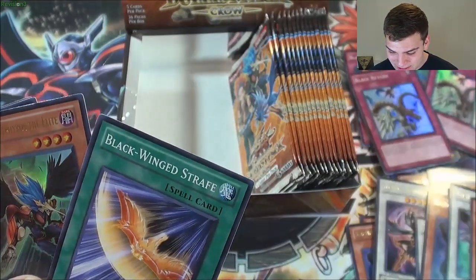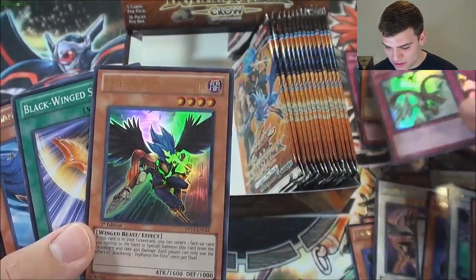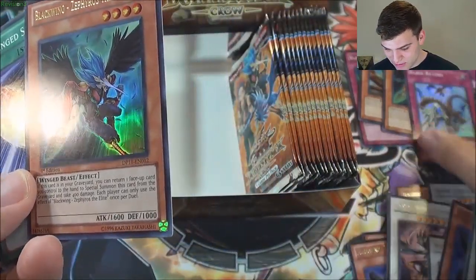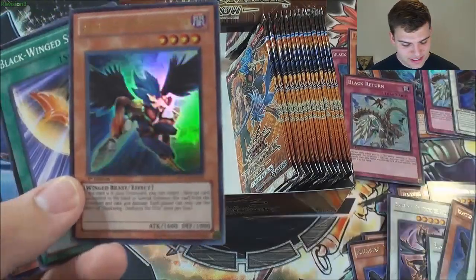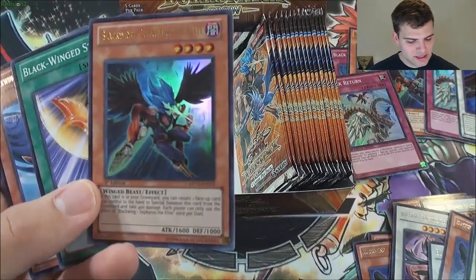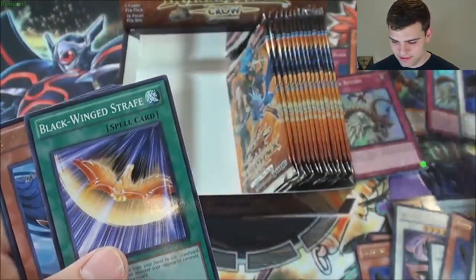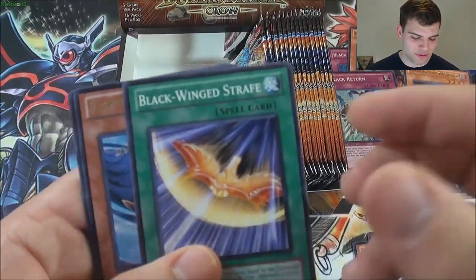Holy crap! I didn't even know you could do that out of a Duelist Pack box. Two Zephyros! That is so cool. Two Zephyros out of one box along with Jetstream the Blue Sky — three ultra rares out of one Duelist Pack box. This has got to be one of the best Duelist Pack boxes I've ever opened. That's crazy. Another Gale — very cool.